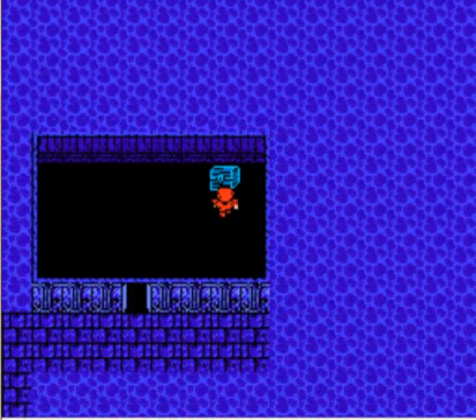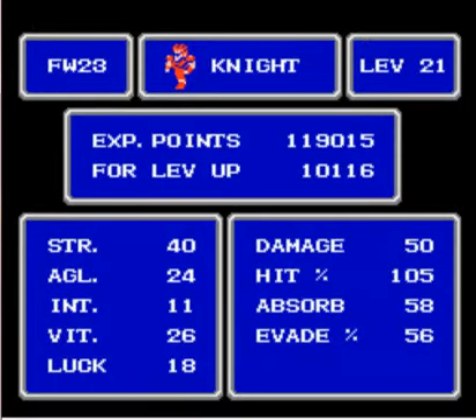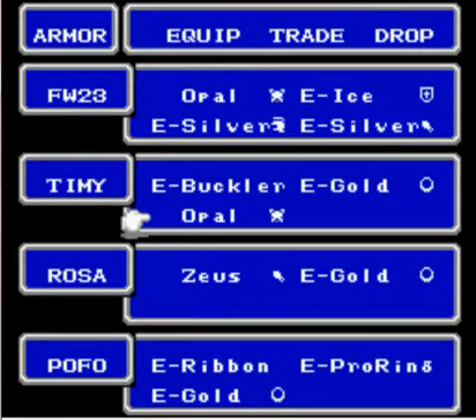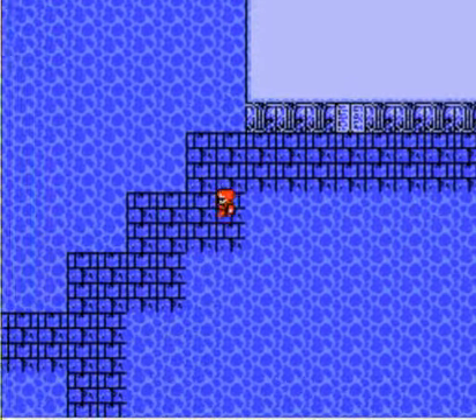Another chest — opal armor. This is a little bit better than my ice armor. Let me check: 58, 56 versus 66, 56. Not bad. Equipping opal armor now.